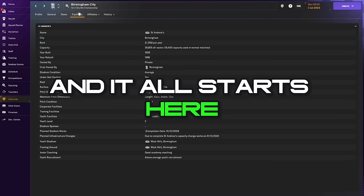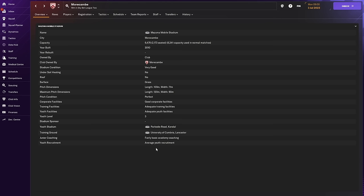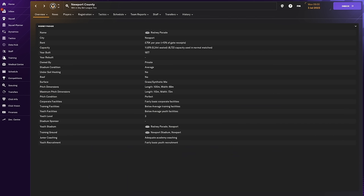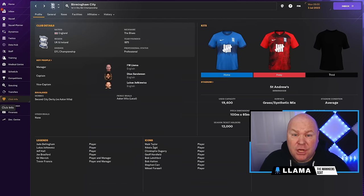And it all starts here — the club facilities page, which I often find a little difficult to interpret. Sure, I can see that a club's youth facilities might be adequate, but how good is that exactly? Just how far above the bottom category are my facilities? And how many times do I need to enter the boardroom and beg for upgrades before my facilities reach their maximum level?